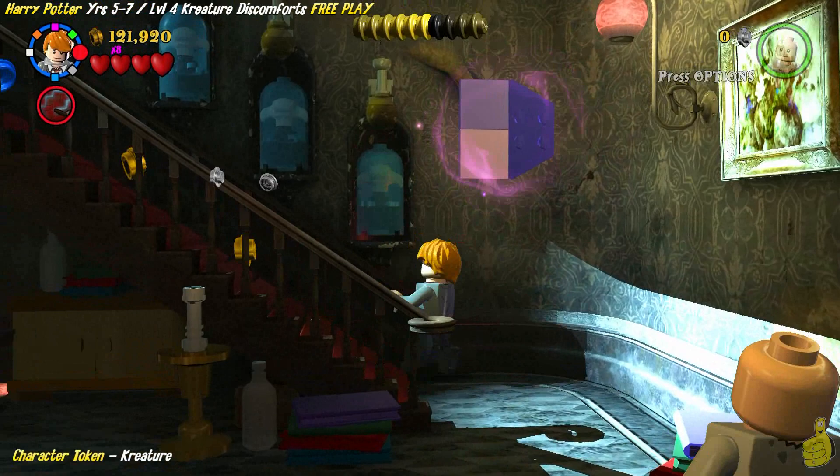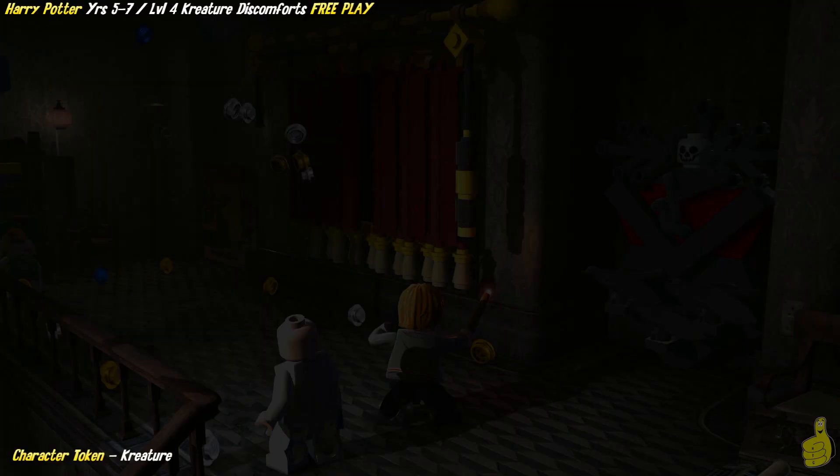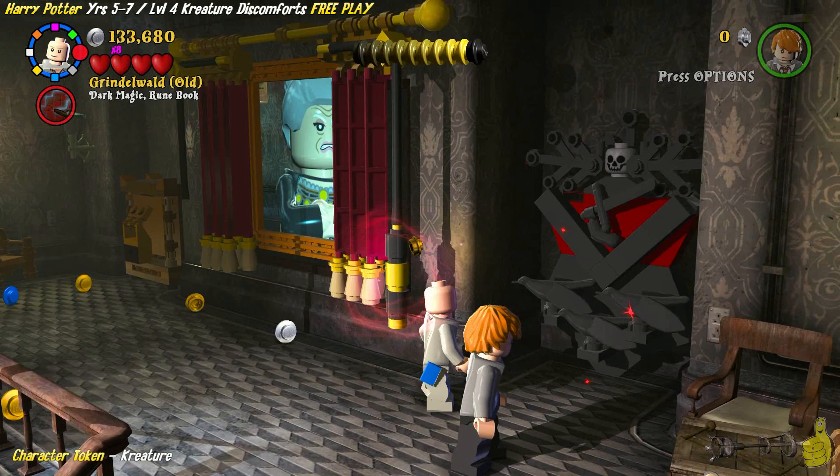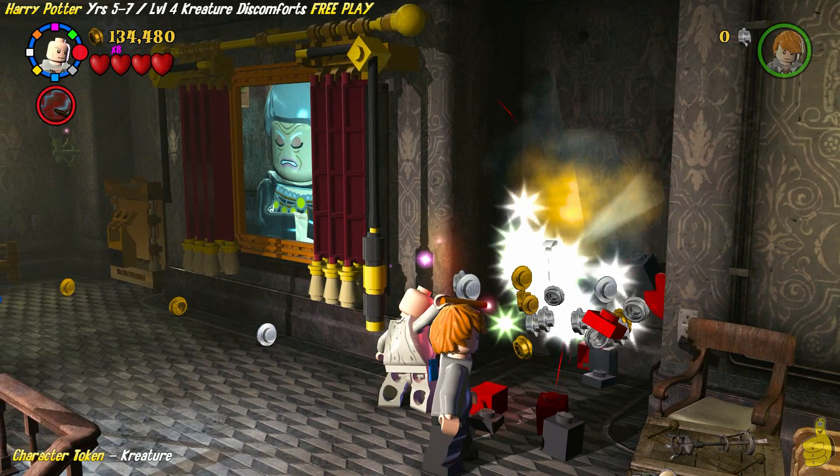Then we can keep on keeping on, which requires a little Leviosa and good timing to get up those stairs. There are three different portions — you have to flip them up to actually climb. Once you get up to the next level, we're going to switch to a character with dark magic and take on this red and black weird-looking hutch. We use it twice to shake things up, and inside it gives us the old Creature character token.